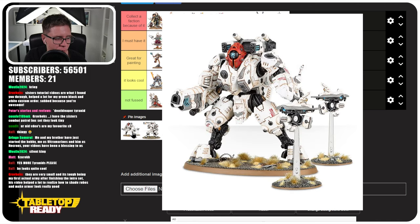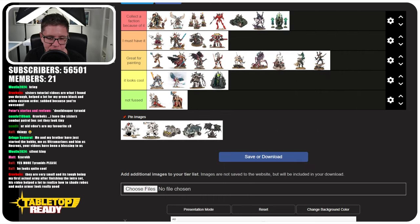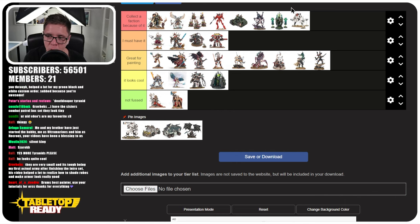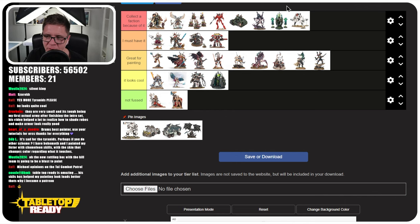The Ghost Keel from the T'au — this is my favourite battlesuit and it still is. Because of that, it's the reason I want to collect a T'au army, just so I can have three of these. I think it does a better job of representing what a T'au suit should look like aesthetically over the other units. Just because of the silhouette — that's why the Ghost Keel is up here. The aesthetic is better than all the other suits in the range.